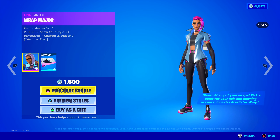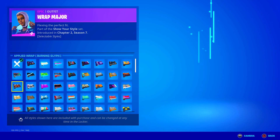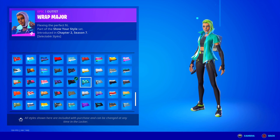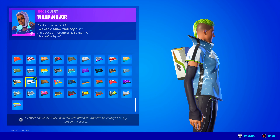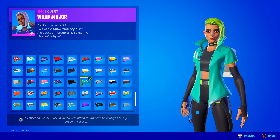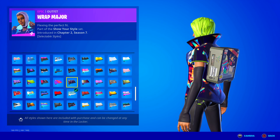Then here we have all the wrap skins. Basically every single wrap skin has the ability to change hairstyle color — so whatever color you want, you can change it. And then all the wraps that you own, you can change the outfit to have that as your wrap for your shirt. Change it based on what you're using. Pretty cool, right? Some of them are animated and look awesome. This is actually a nice one.